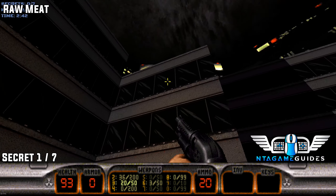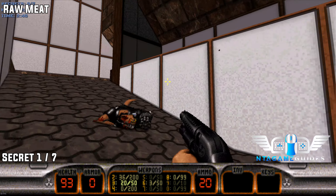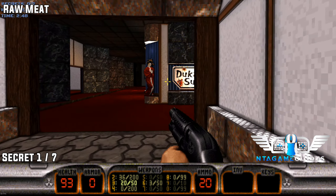Welcome back everyone, we are playing Duke Nukem once again — this is Episode 3. From the start location, once you drop off the building, go up this ramp and go inside the door.